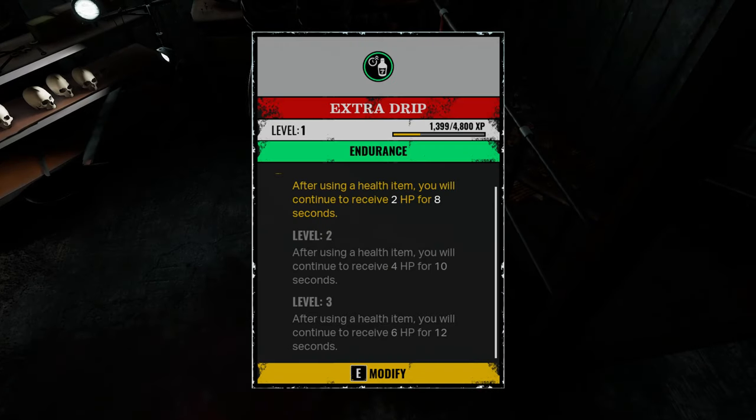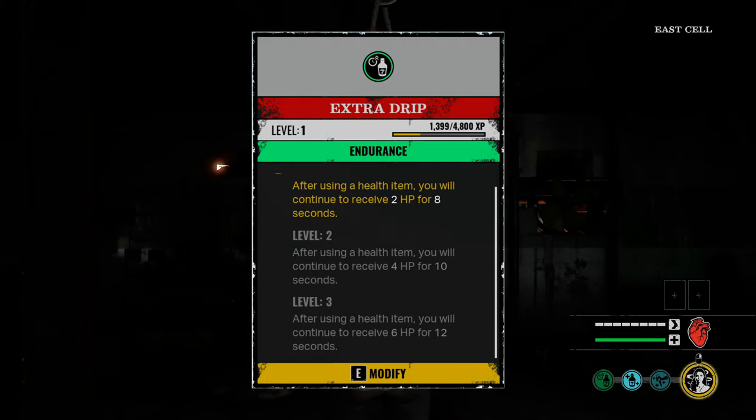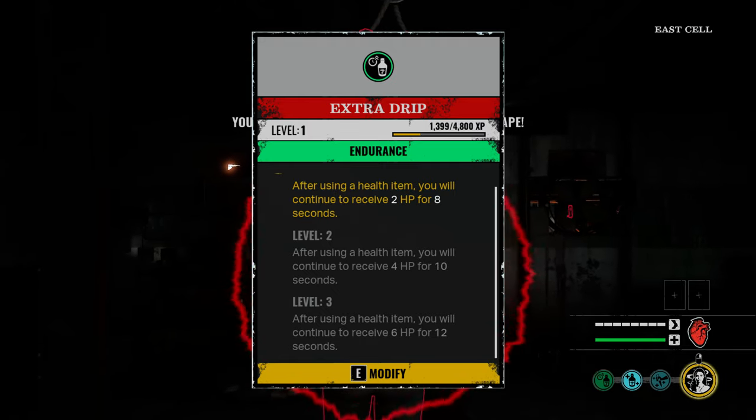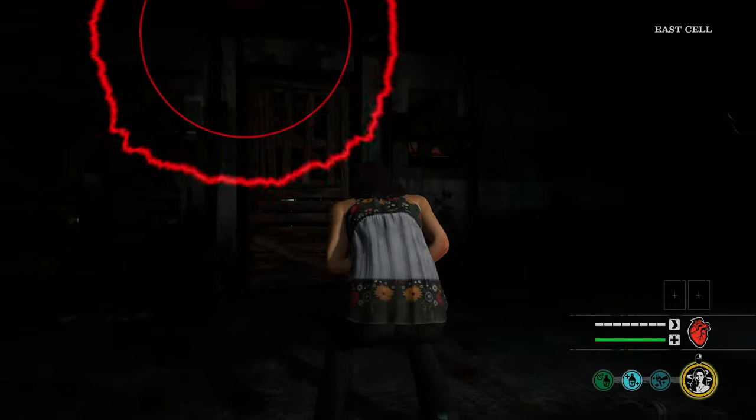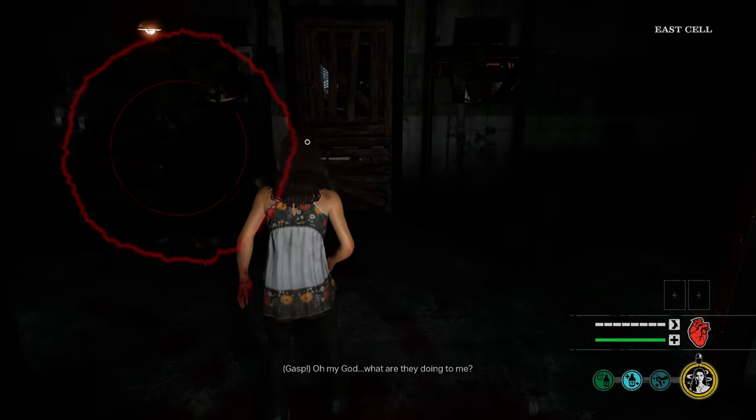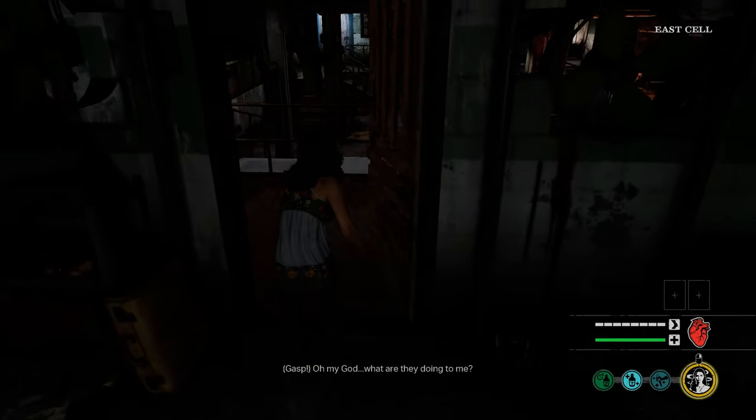The first perk we're going to be using is Extra Drip. This one is going to be an absolute game changer when you get it to tier three. I only have it at tier one right now and it's already powerful, as you'll see in the video. Say goodbye to those moments when you're frantically chugging down health potions one after another — Extra Drip's got you covered in this build.